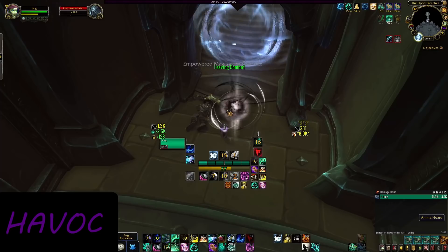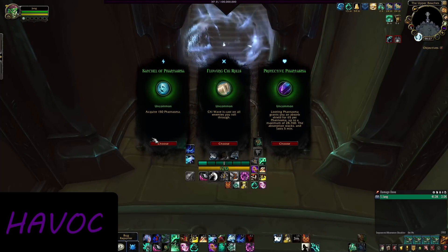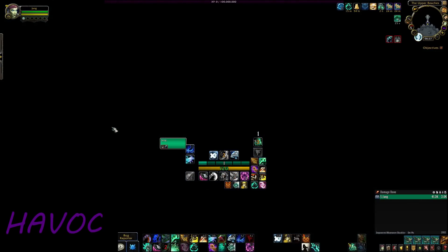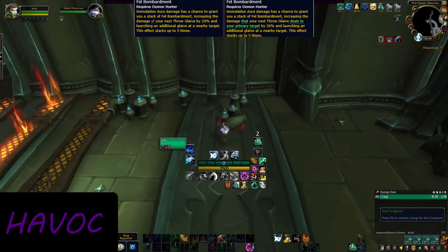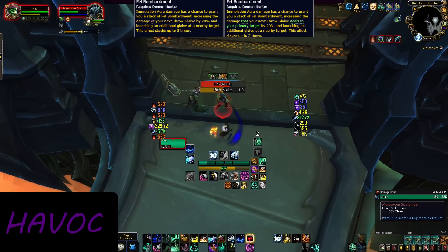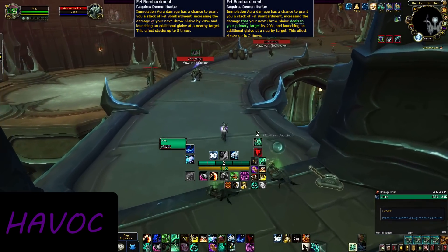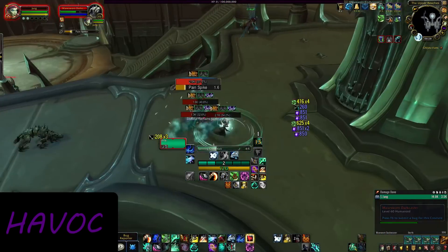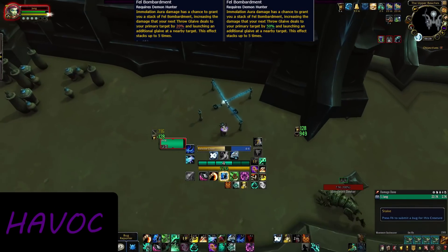Fel Bombardment was their standout legendary before this. Fel Bombardment used to have Immolation Aura stack the damage of your Throw Glaive by 20%, stacking up five times, meaning you would double the damage on your Throw Glaive. Per stack, you would also hit an additional target, meaning at max stacks — five stacks — you would be hitting targets for double the damage of your Throw Glaive, plus the ricochets since Throw Glaive ricochets to two extra targets. The change was that now the extra damage was only on your primary target, so even if you hit five targets, the 100% more damage only affected the first Throw Glaive. It was slightly buffed because now the damage increases 50% instead of 20%, but it is still just on the primary target. It is no longer AoE.